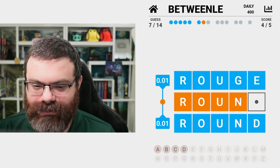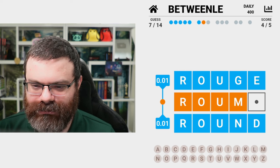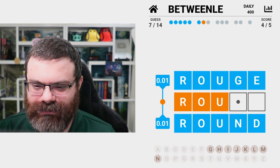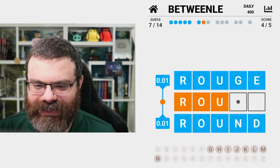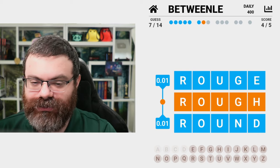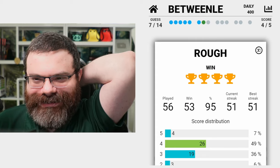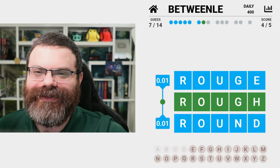It's not R-U-N. No way. M? Doesn't seem right. L? J? I doesn't make sense. H? Oh - 'rough'! Rough is between 'rouge' and 'round'. Okay, got it. A little bit rough at the end there, but got it in seven. How'd you do?